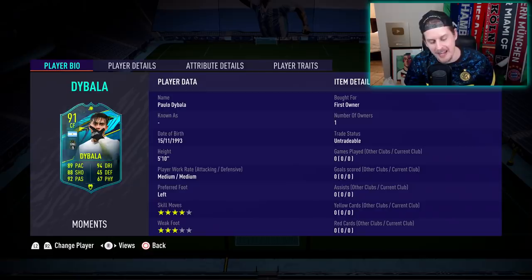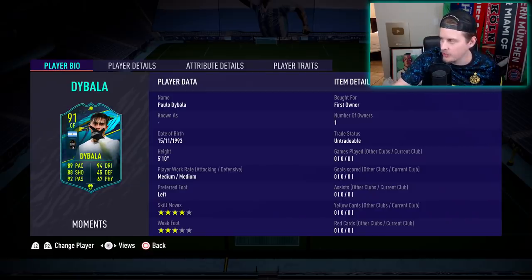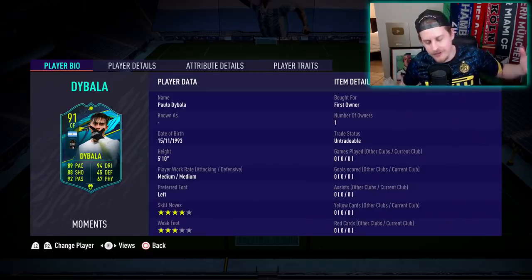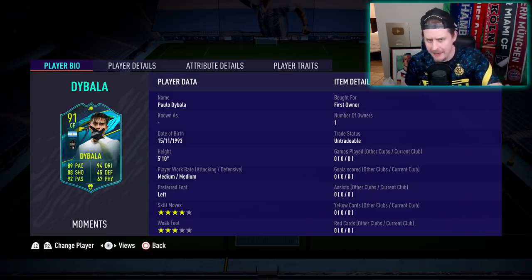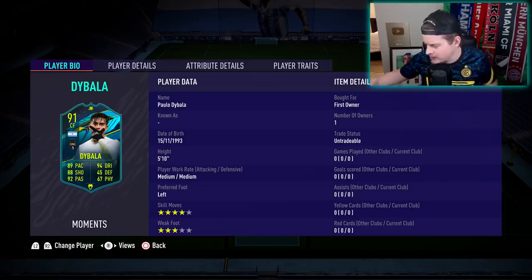Player Moments Paolo Dybala coming in at a very solid 200,000 coins. Like I usually say, boys — if you enjoy what the episode is, smash like on the video. If you think this is a top three dynamic pick in FIFA 21, also smash like on the video. Smash like on the video if you want a sip of the San Pellegrino.